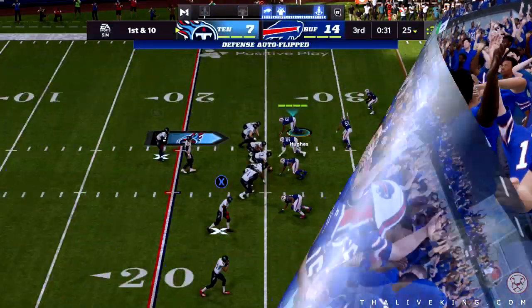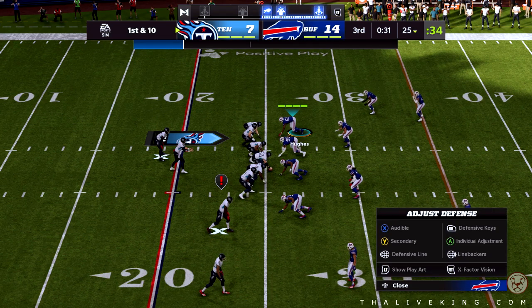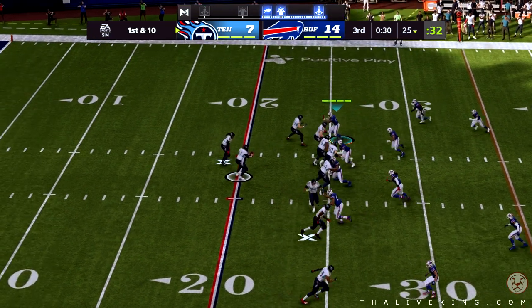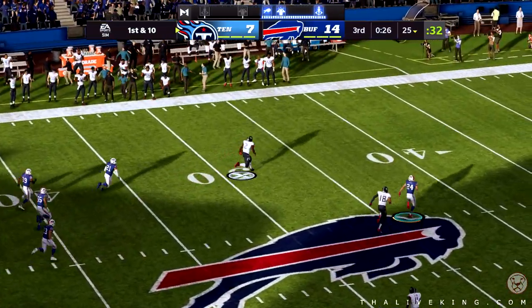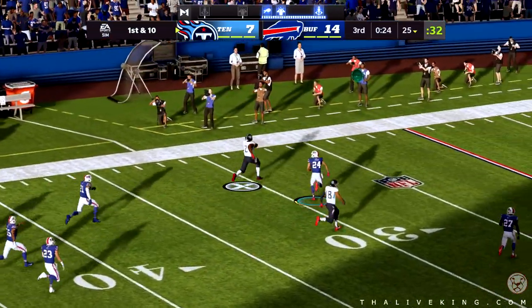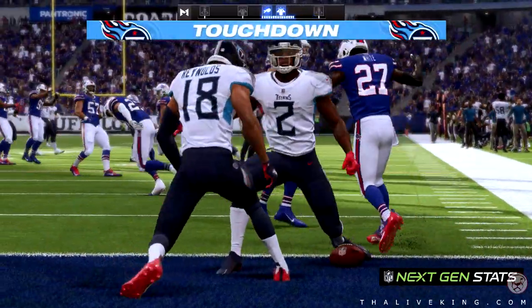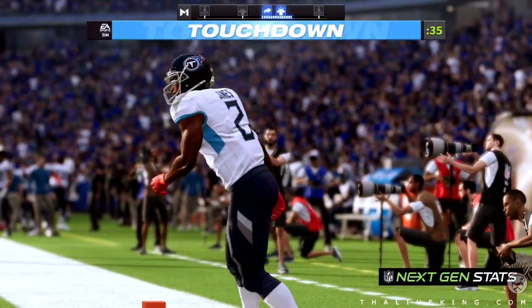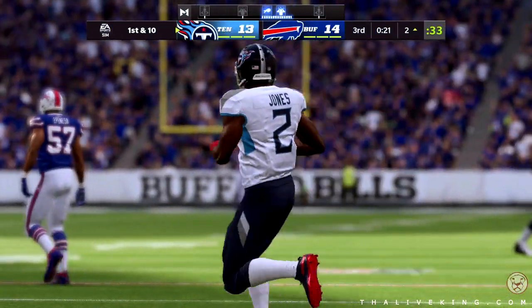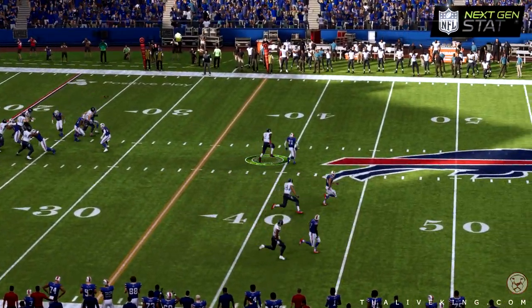You've got to feel there's a sense of urgency for the Titans going on offense right now, but they have to do it without letting panic creep in. Tannehill with a play fake to Henry — he'll throw instead — got his man, that's the Pro Bowler Julio Jones. Touchdown Titans — 75 yards — and the Titans have a chance to tie the ball game here in the final minute of the third.